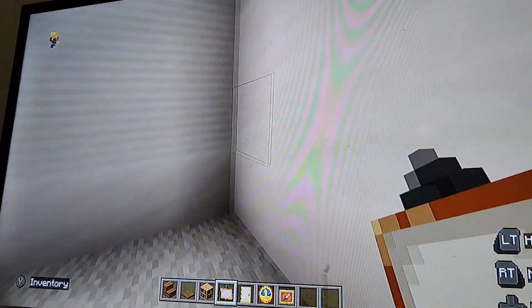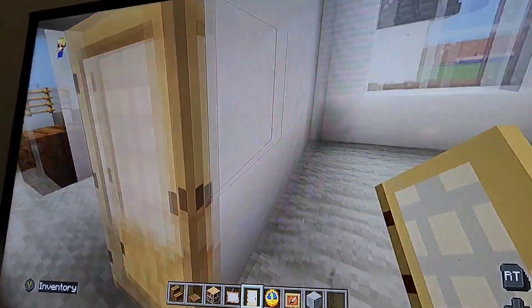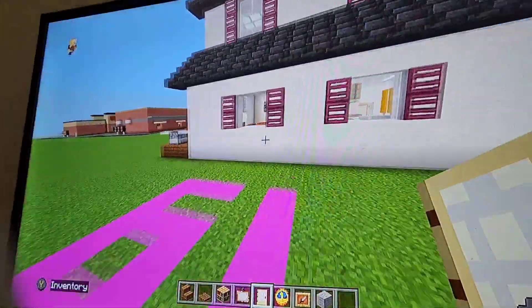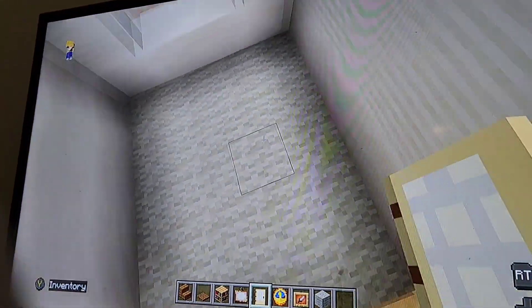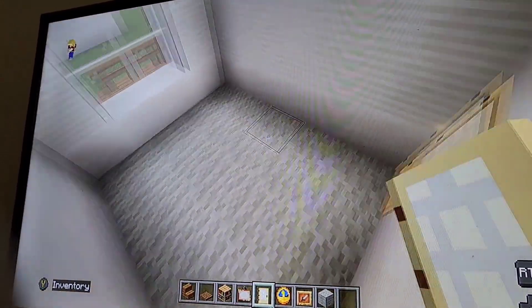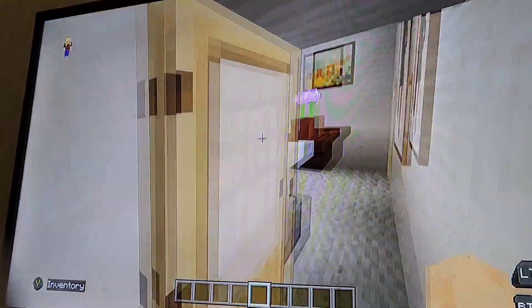Coming into the office, delete two blocks in the back corner, extend the gray wool in, and put a birch door — that's a small closet. You could make this Andy's room if you want, but I'm making it Violet's office because it makes more sense. Fitting Andy's room would be very tight — at most one block — so I wouldn't recommend it.